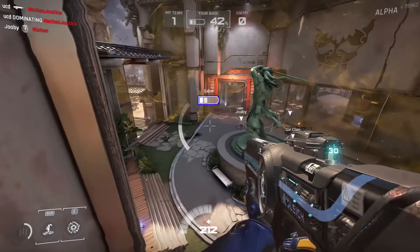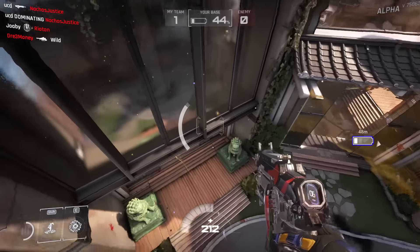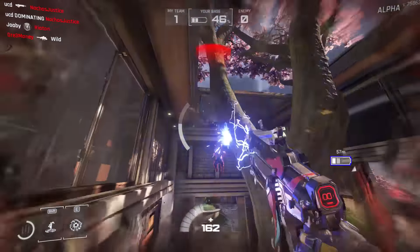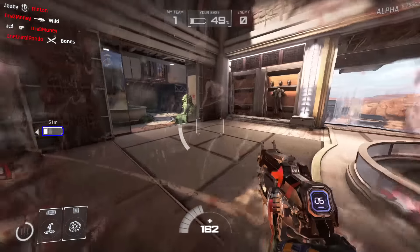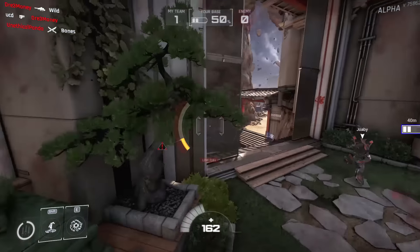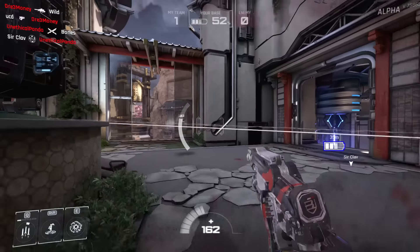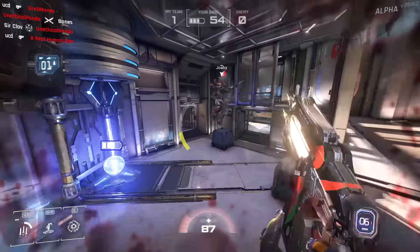My second tip is: learn the original classes. In the Alpha there were four classes — Enforcer, Titan, Vanguard, and Assassin. Now there are a ton of new classes coming in the beta, but we'll talk about that a little bit later. Enforcer is your well-rounded assault character, featuring an assault rifle that becomes more deadly the longer you fire it, and a shoulder-mounted lock-on rocket launcher as an ultimate ability. A very easy class to pick up.